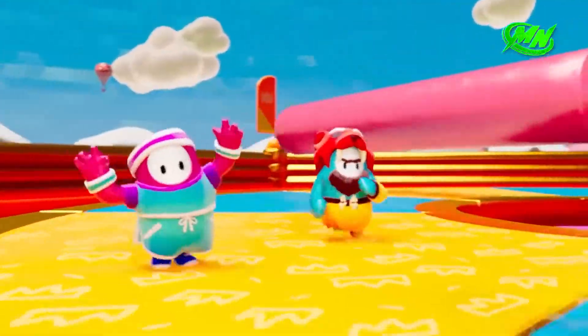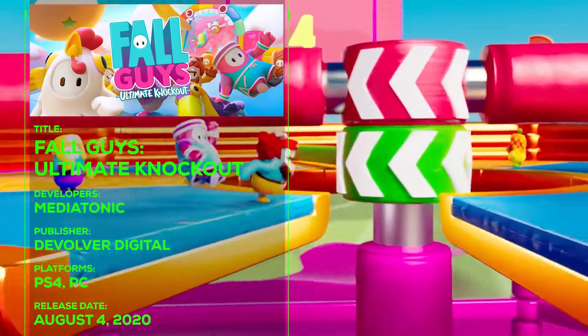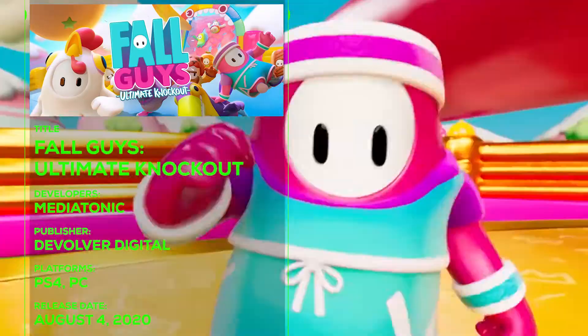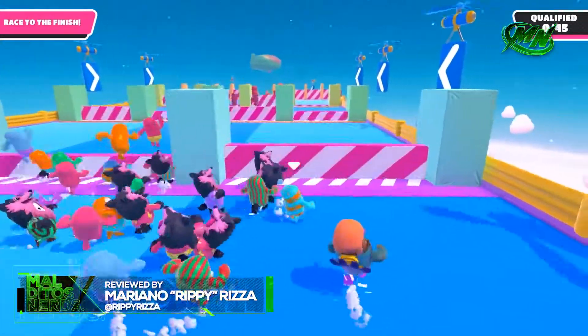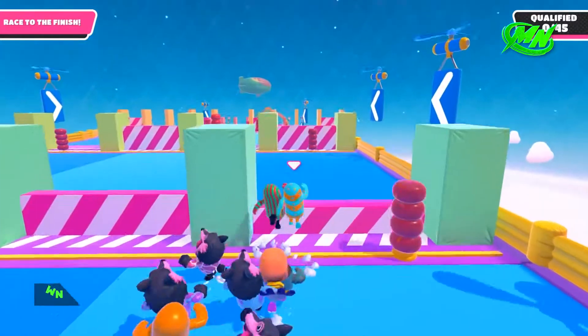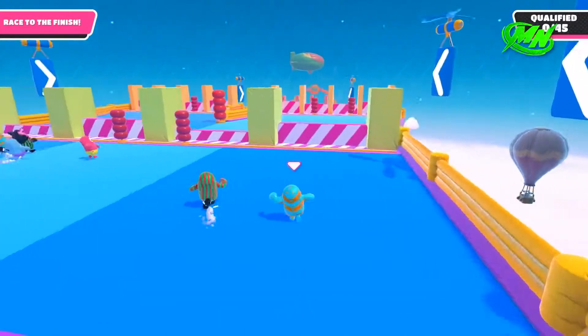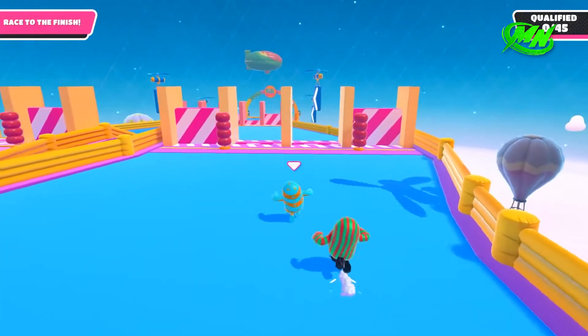Fall Guys Ultimate Knockout perfectly embodies what a party game should look like: concrete, effective and accessible. Like Picasso's Dove, the studio took the concept from Battle Royale and games like Gang Beasts or Humans Fall Flat, and boiled it down to the very basics, yet maintaining all recognizable traits.